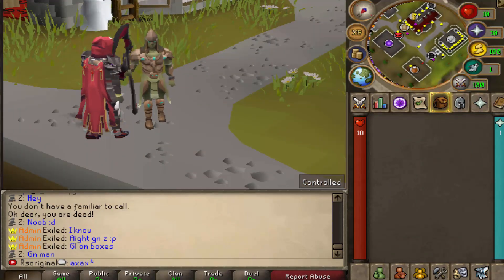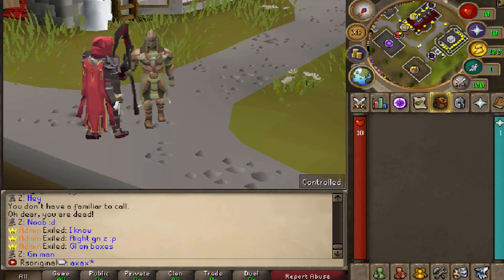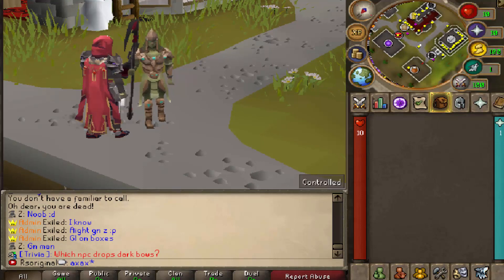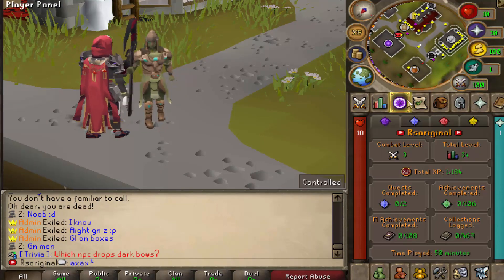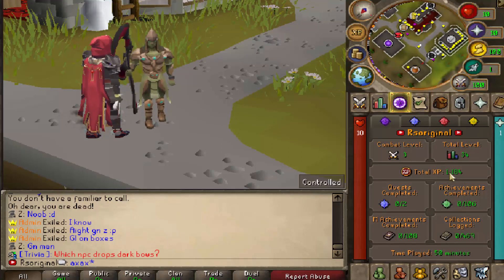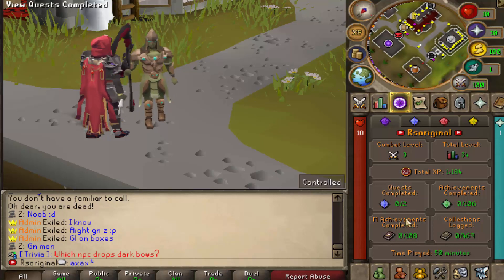Now before I jump into some of my most favorite things, like the teleports and all the really cool content outside their home area, I want to show you guys some of the really cool features they actually have. In their quest tab, you're going to start off by looking at some of your key things, like your combat level, your total level, and your total XP. But then you get into some of the interesting things, like the completed quests. They have multiple fully custom quests right now.